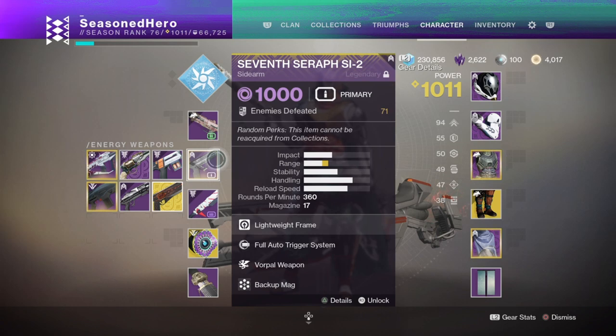For the secondary I recommend the new Seraph Sidearm SI-2 with Full Auto and Vorpal Weapon. Vorpal provides a 50% damage increase against bosses, and Full Auto keeps shots consistent — it becomes a mini backup for boss DPS when your heavy or shotgun runs out, and it does a lot of damage when it stacks. I've also chosen this weapon to proc Warmind Cells as a backup in case both my melee and dodge are completely on cooldown.